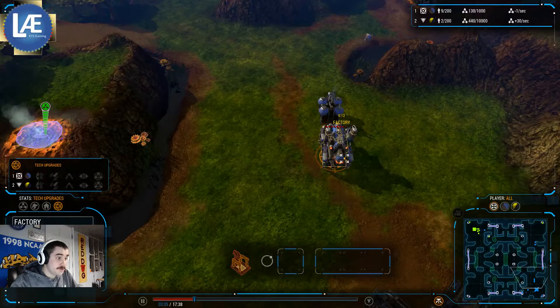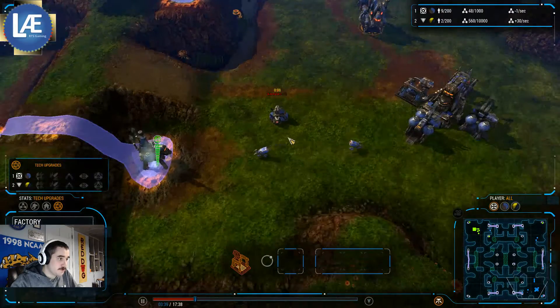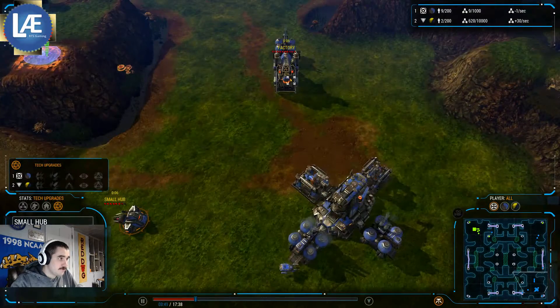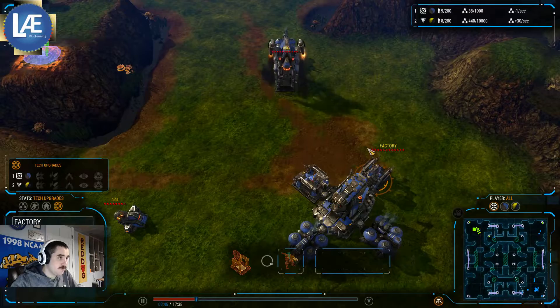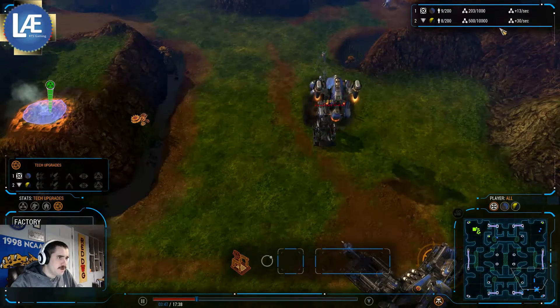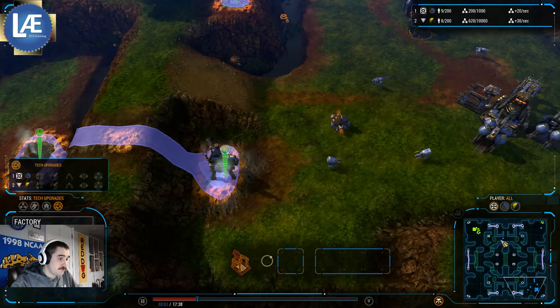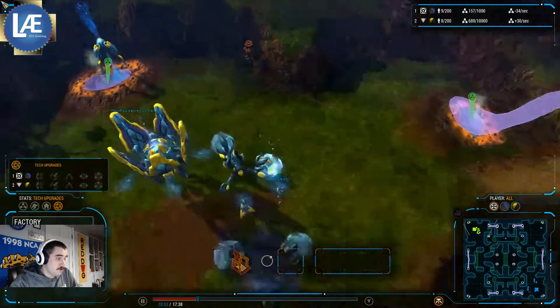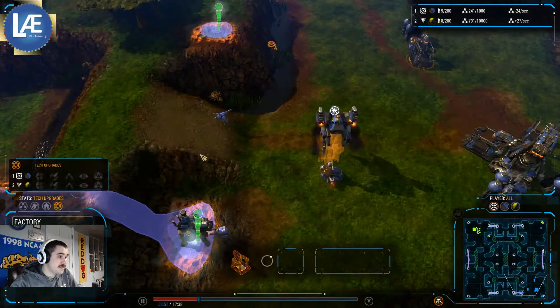Looks like he's got another Factory along the way, so it looks like he's doing three Factories, three Refineries at the moment. But he's not really building anything at the Factory — looks like he's going to get a couple more Stalkers out, not going for an infinite build queue. He was at minus one while that was building, so that is actually a good spot for Economy — slightly inefficient, but you're spending as much as you can get in.